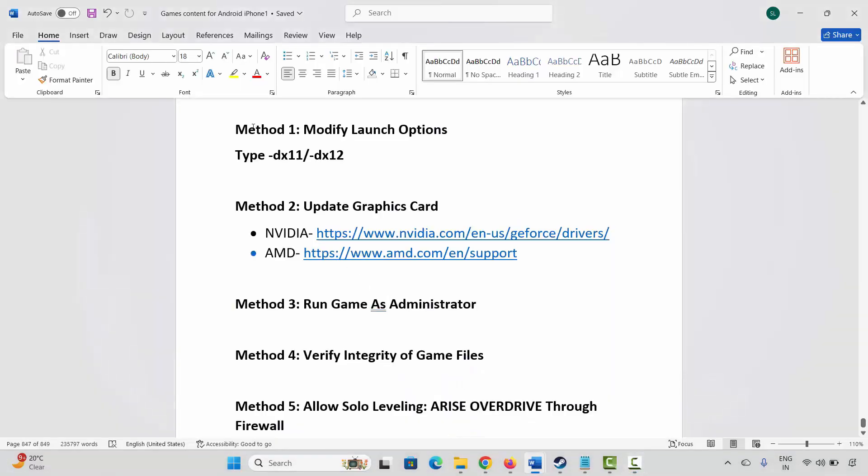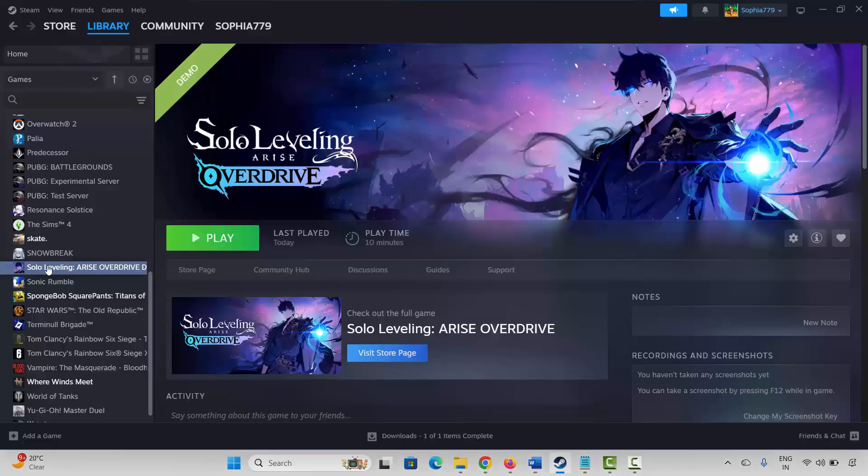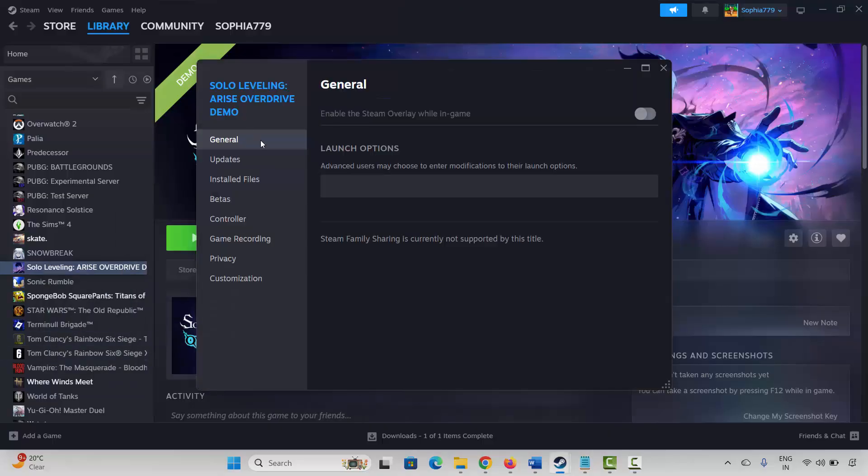The very first method is to modify launch options. Go to Steam, under the library section, select your game, right click on it, click on properties. Now here you have to type minus dx11 and then launch the game and check.